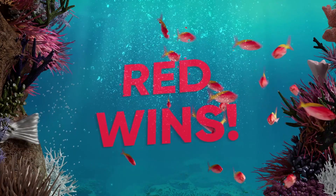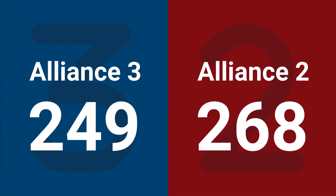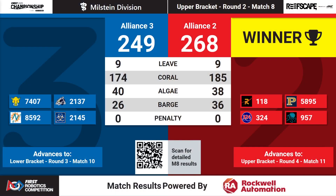Red Alliance moving on in our upper bracket. Final score: 268 to 249. Our number 2 seeded Alliance in red will move on to match 11 where they will play our number 4 seeded Alliance. Our number 3 seeded Alliance moving on as well.